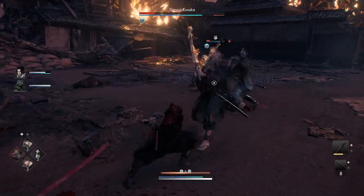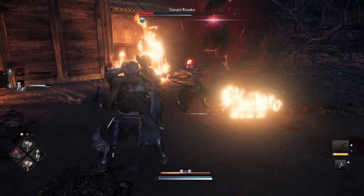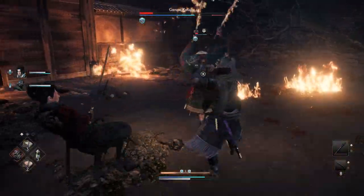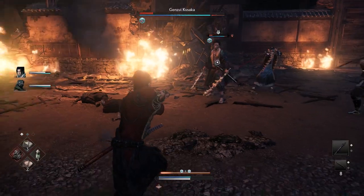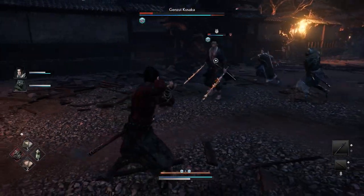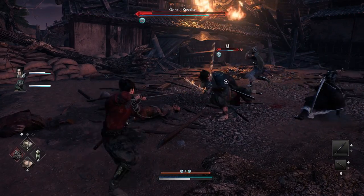When he chains his red attack, it can either be a dash-dash, or a dash-spin, or a spin-spin, or a spin-dash. But the jump attack is never part of it — he can't do a jump attack and then dash, or do a jump attack in the middle as a second red attack. At least I've never seen it happen. So I'm just playing it safe here, and there's his quick side step attack again.